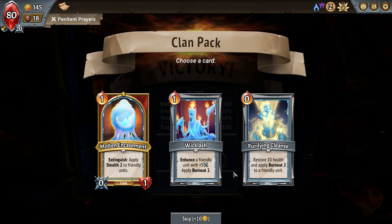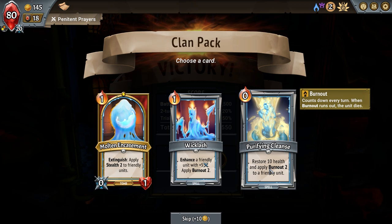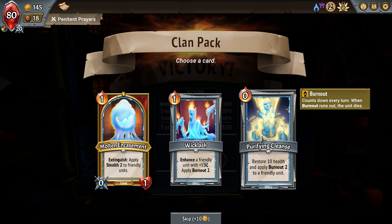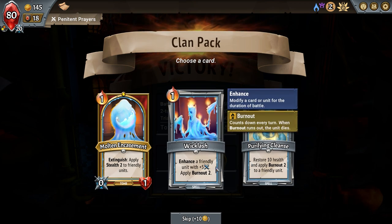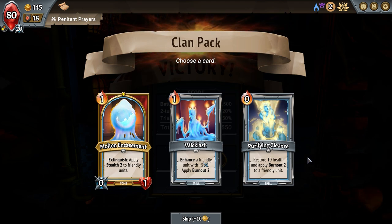It just kind of floated over there. Let's see — extinguish, molten encasement, apply stealth to friendly units. This is the more interesting side of the burning remnants where you have all of these — they're kind of like their own personal faction's imps, and each one just does something different. Extinguish does like 50 damage to the front character. This one burnout applies burnout two to friendly units and restores 10 health. And there's enhance a unit with plus five and burnout two.